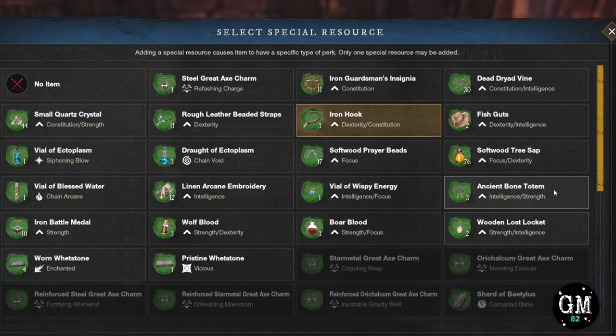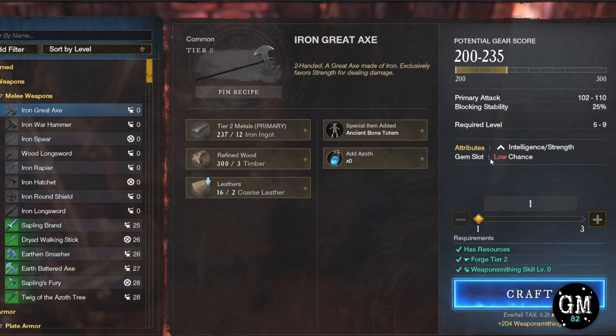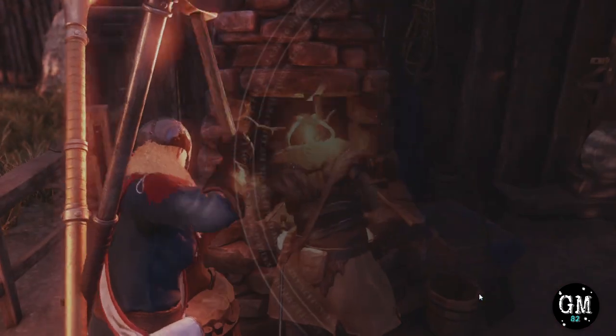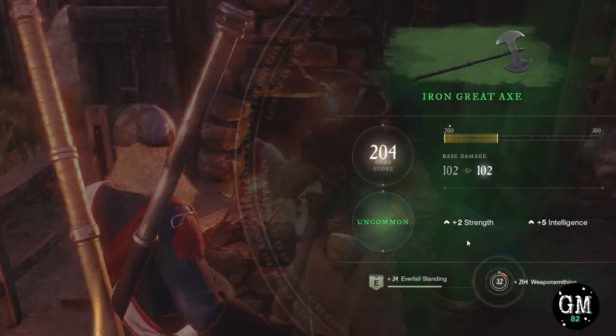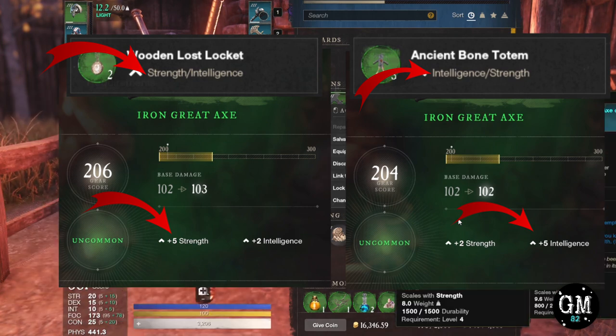I'm actually going to use the ancient bone totem and the wooden lost locket for this example. The reason is because they both use the same attributes but in different orders — this way I can show you how the orders play out when crafting the item, as the order does make a difference. When you see a mod that gives you two attributes, whichever is first will be the bigger perk of the two. So just pick and choose based on preference.